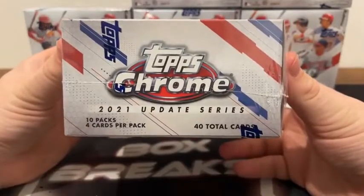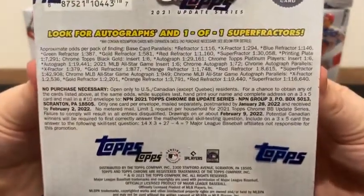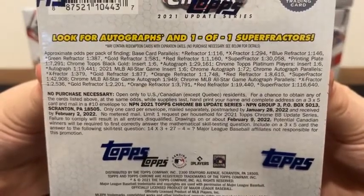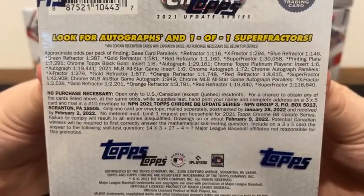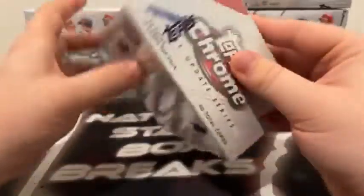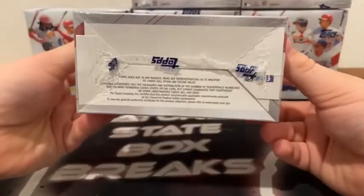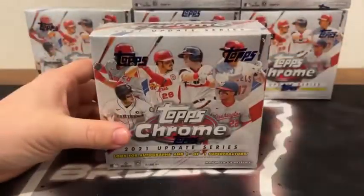There are 10 packs, four cards per pack, for the grand total of 40 cards per box. Here's some of the odds per pack — if you want to pause on that, we've got the Chrome autograph at one in every 72 packs. Here's a look at the top and bottom of the box, and we'll go ahead and get started.